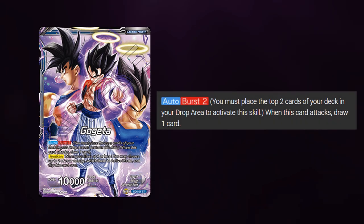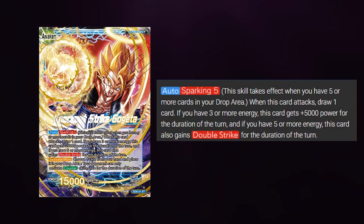Please note that this is not optional and you must choose to use the effect. On Gogeta's Awakened side, he has the ability of Sparking for 5. This skill takes effect when you have 5 or more cards in your drop area. When this card attacks, draw 1 card. If you have 3 or more energy, this card gets 5k power for the duration of the turn, and if you have 5 or more energy, this card also gains double strike for the duration of the turn. This effect of Sparking is permanent, so if you overrealm this turn, you will still gain the 5k and double strike.